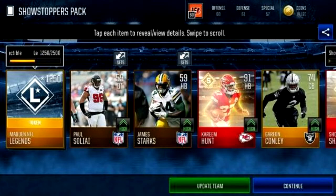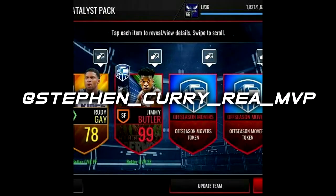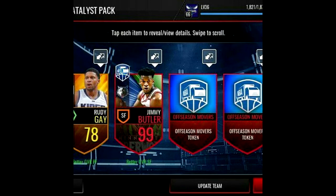Moving on to the second spot — y'all won't even believe this. We got this one from Stephan_Curry_Ree_MVP. This boy opened one of the catalyst packs, I think it was on Tuesday or Thursday, and he got a 99 Jimmy Butler out of the catalyst pack — the one that costs like 175,000 to 150,000 coins. He got the 99 Jimmy Butler. Come on, that's crazy. I have never pulled a 99 out of a pack, not even the Paul Pierce pack. Never. So that is crazy.